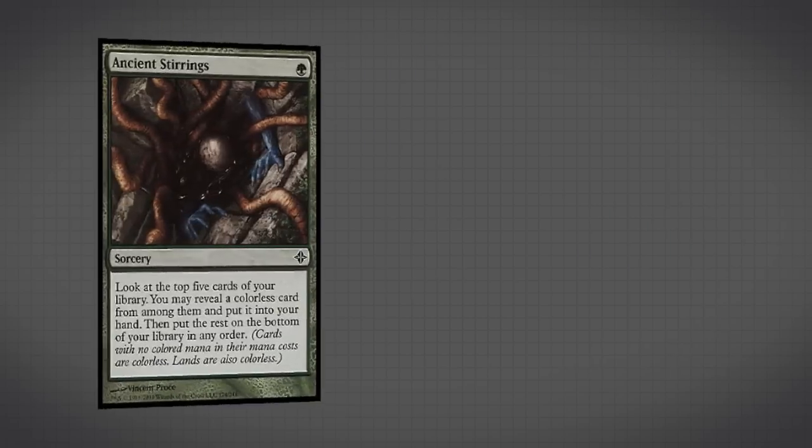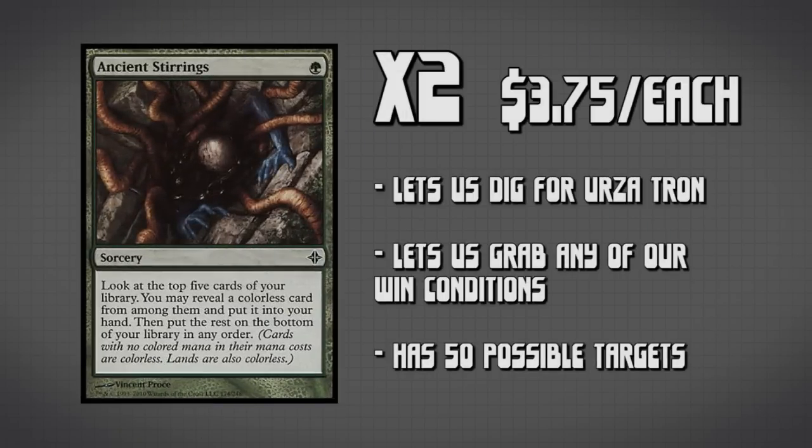But wait, there's more! The next card we have is two copies of Ancestral Stirrings. This is kind of a toolbox card in this deck because it allows us to look at the top five cards of our deck and put a colorless card into our hand — that could be a land, because all lands are colorless, or one of our artifacts, or, better yet, one of our win conditions. This card can be played early game or late game with value no matter when you play it.